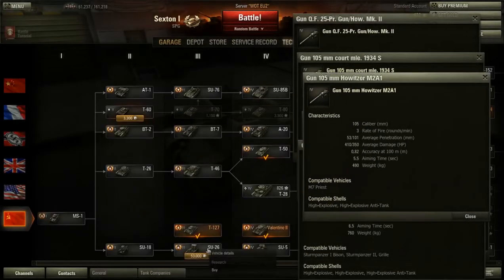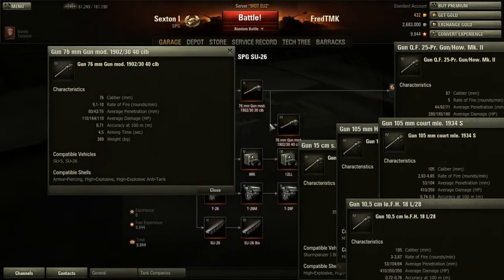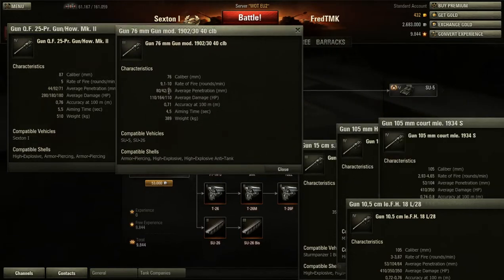I forgot the Russians. The Su-26 actually lost its 122mm mortar in one of the last patches — I think it was 8.6 where they nerfed artillery. So we've got for the Sexton: 280 damage, 5 rounds a minute, 0.76 accuracy, and 5.5 second aiming time. The Su-26 has less damage, better accuracy, better aiming time, and almost double the rate of fire. I think you could already consider the Su-26 better than the Sexton.